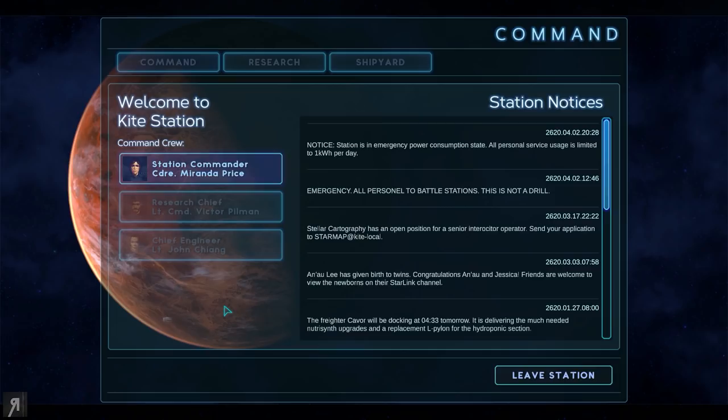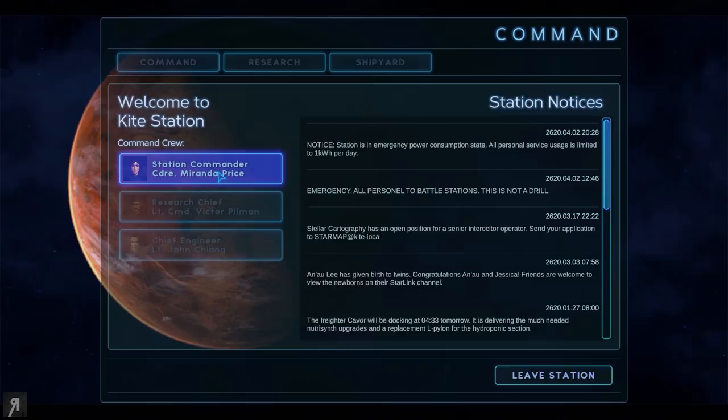All right, so this is Kite Station. Let's dock. The station is in an emergency power consumption state. All personal service usage is limited to one kilowatt per day. Let's speak to the commander.